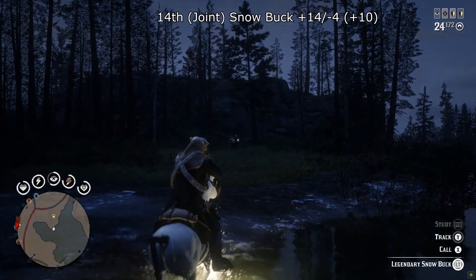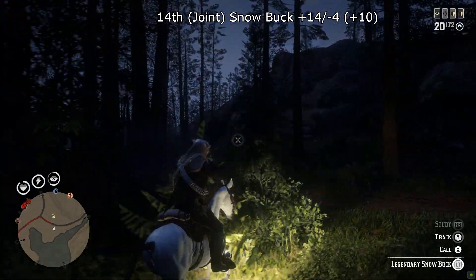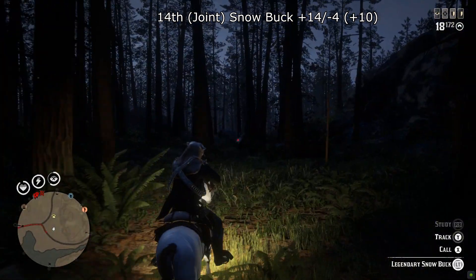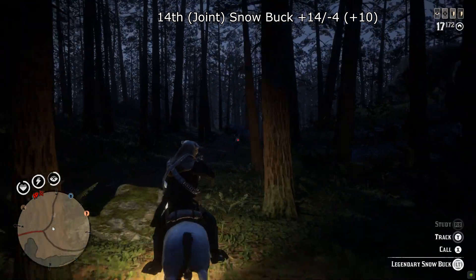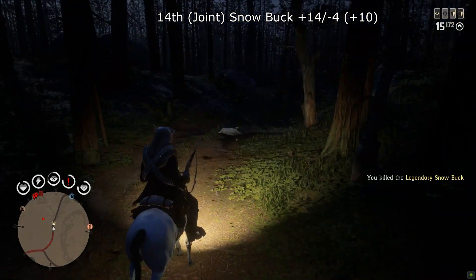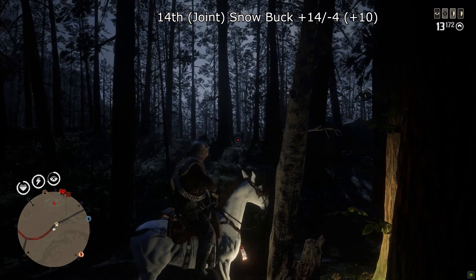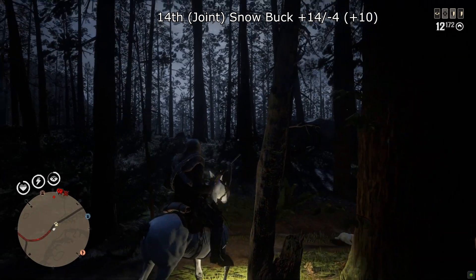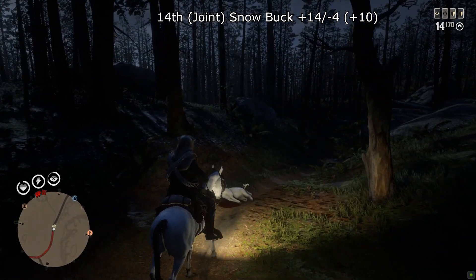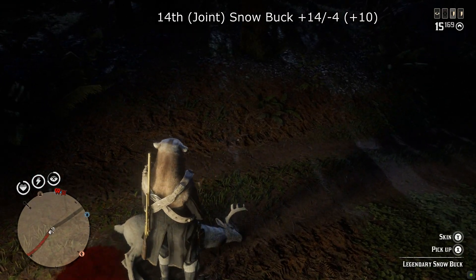Also at joint 14th is the Snow Buck with plus 14 and minus 4 for a total score of plus 10. Very common — very often you can fast travel into Manzanita Post and get that legendary question mark pop up. Really easy to find if you haven't done the Shadow Buck Harriet mission. Easy to hunt as well, but the garment does look fantastic — though that's not what's being rated here today. Remember to join the Discord for the garment vote next week.